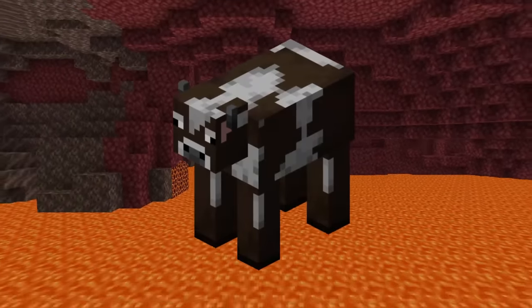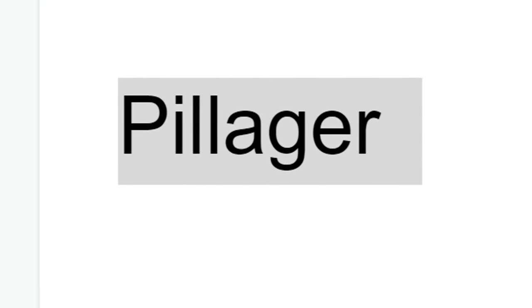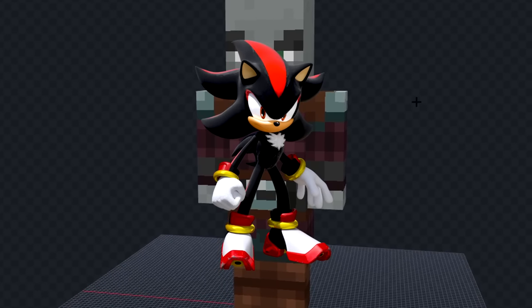I'm going to be Google translating Minecraft mobs 8,000 times and then making whatever result I get. The first mob is a pillager. Translate, and we got Shadow. For this one, I think I'm going to make Shadow the Hedgehog.